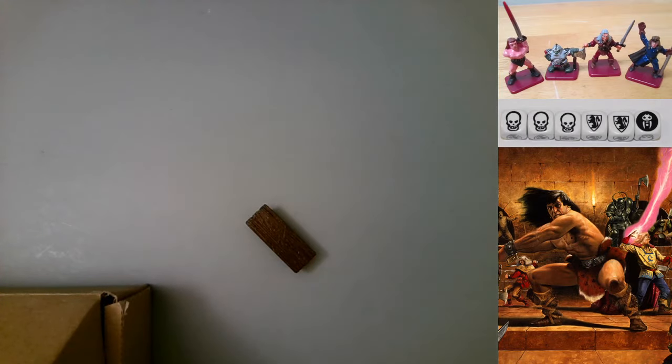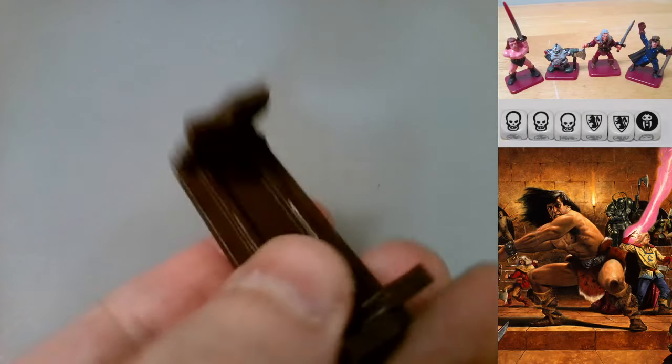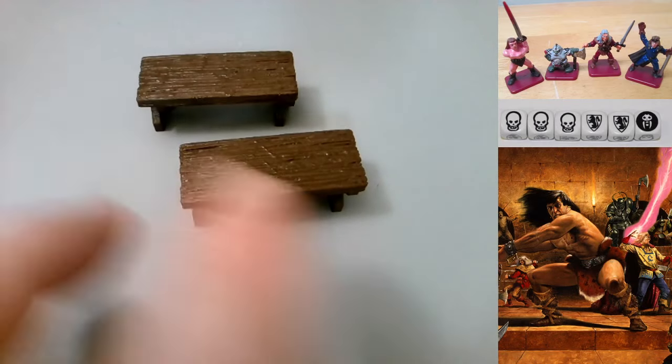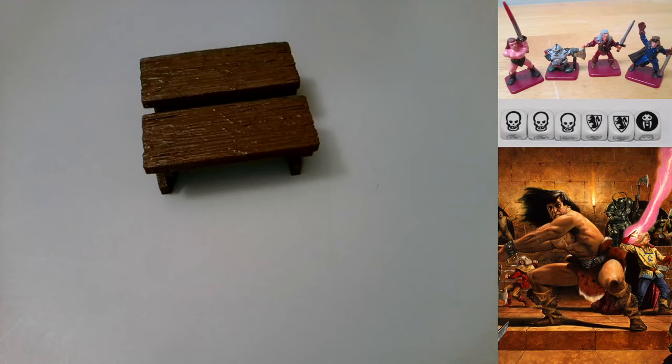Here's some 3D printed furniture - a guy was selling these online. There are a lot of people that sell 3D printed stuff. I don't have my own 3D printer yet. Anyway, here's a pretty basic little table, and another one. The paint job is pretty basic, but I like how the 3D printing makes it look almost like real wood grain - it's plastic but it's not resin, so it's pretty nice.